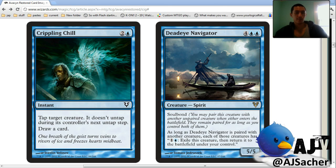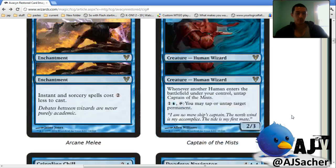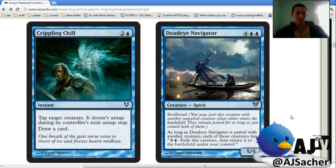I feel like where I gain my most edge in limited is in racing situations, because generally people don't know what tricks to play around and how to attack and block properly in weird situations. This card just punishes a mistake and it's kind of weird to play around, and you're not giving up anything by having it because even if it's dead you just cycle it. Also, people in the chat are pointing out that instant-speed cyclers like the Oculus and Crippling Chill give you a redraw at miracle, which is definitely relevant.